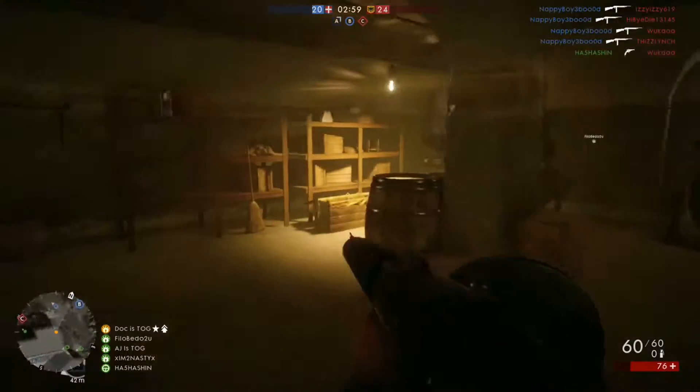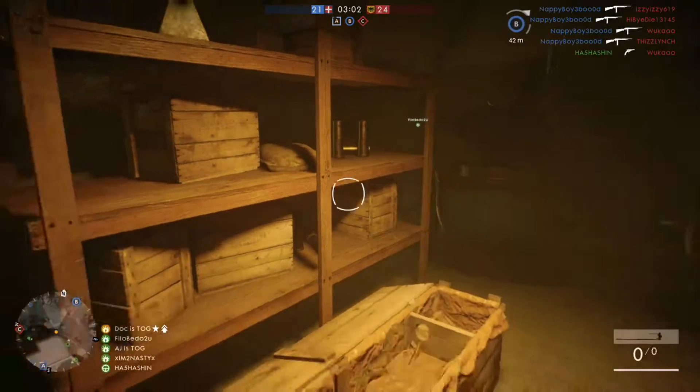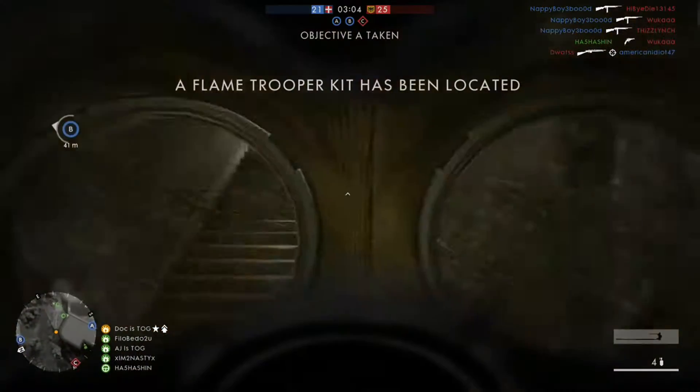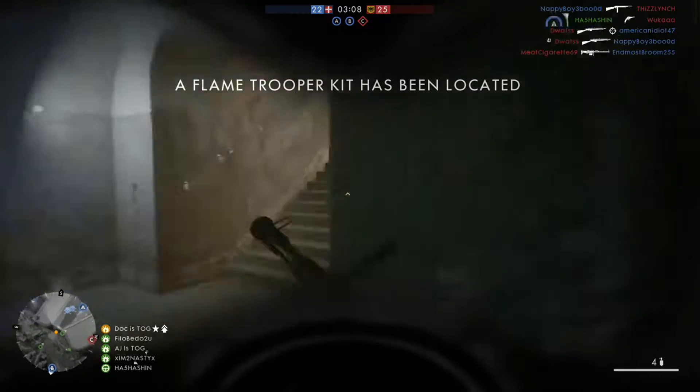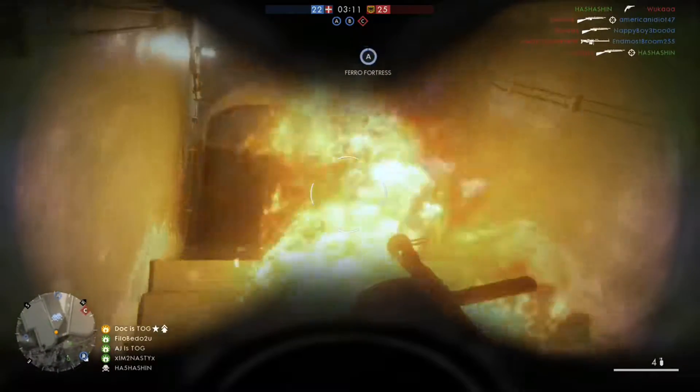Here we have the first one on Monte Grappa. It's right in the tunnels below. It will be in the room just before all the bunk beds, so if you hit the bunk beds coming from sea you've gone one room too far.